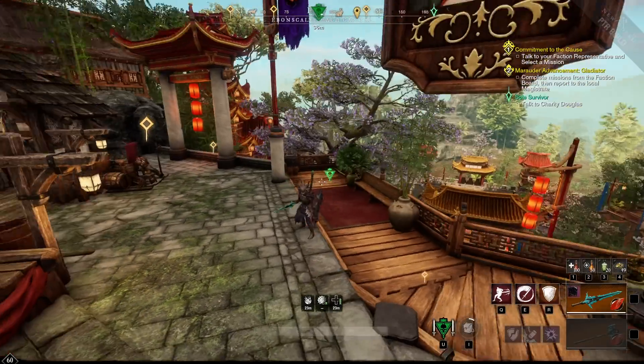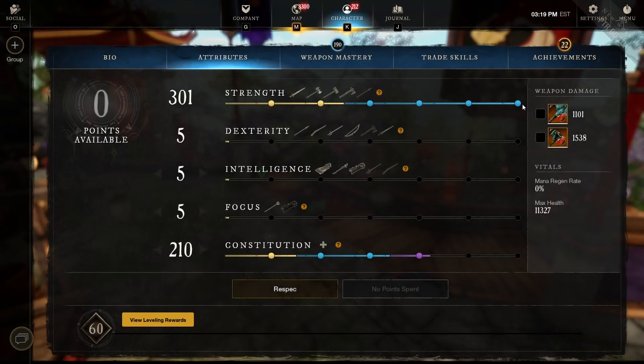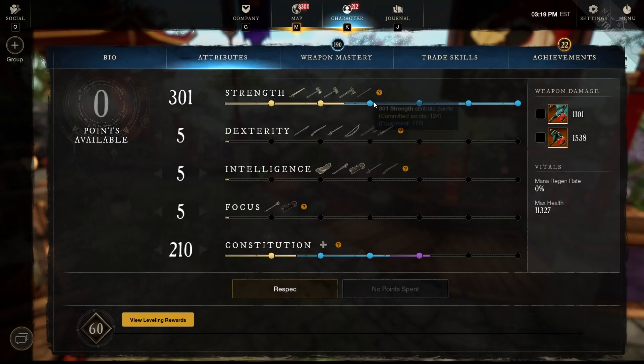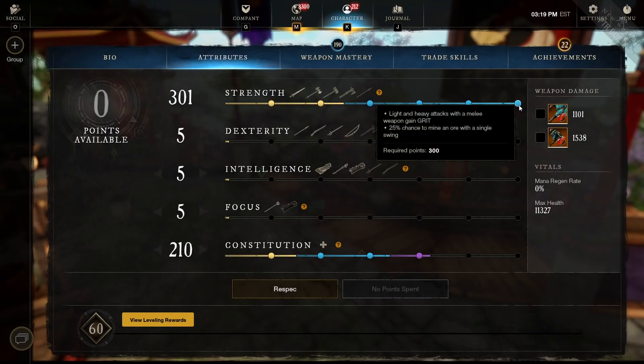The big main goal for the tank is to get 300 in Strength, because you're going to need the special bonus at 300 which gives light and heavy attacks Grit. Grit is very important in the mutated dungeons because monsters will be hitting you non-stop, and without Grit as a melee user life is going to be very difficult. There are a few other talents of note such as stamina regen, but the main thing is 300 Strength.